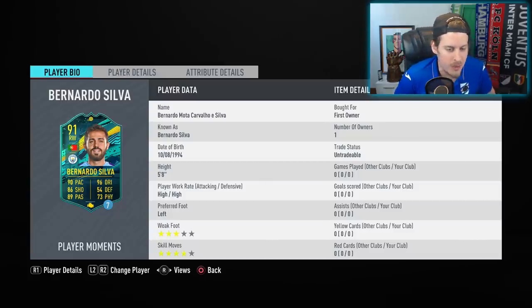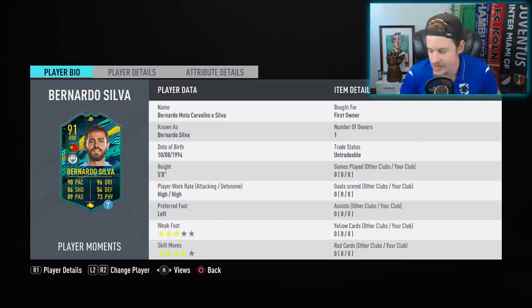We've got some Gold 1 rewards — 200k packs as well as some packs we're going to build up using the Premier League Premium Upgrade packs. But today it is all about this 91 Player Moments Bernardo Silva card. We're going to find out if he might be worth the expensive price tag. It is a 285 and 187 squad — not a cheap SBC at all. The early price is around 350,000 coins.